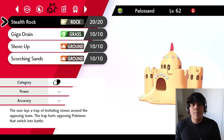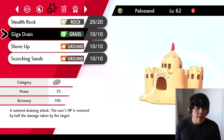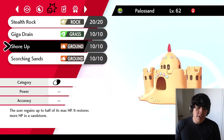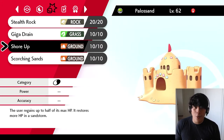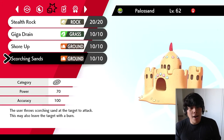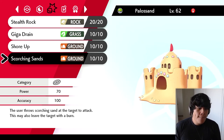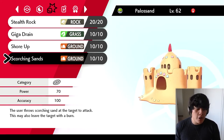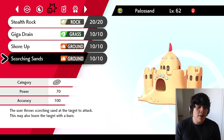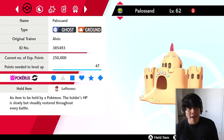We got Stealth Rock because it's an important hazard in this game. We got Giga Drain for longevity, Shore Up for longevity as well — it restores more HP in a sandstorm, though we're not really going to bother setting up sand; this is a straight-up sun team. And we got Scorching Sands, a brand new attack introduced in the Isle of Armor. It works just like Scald — 70 base power, 100 accuracy — and has a 30% chance to burn the target.